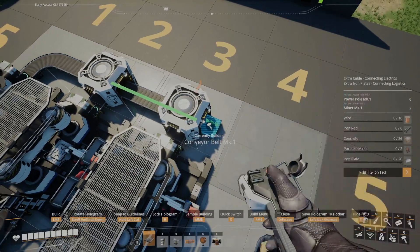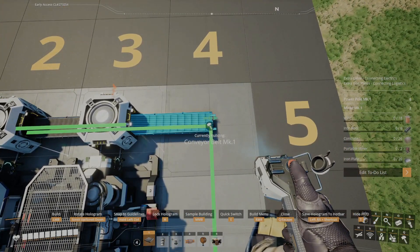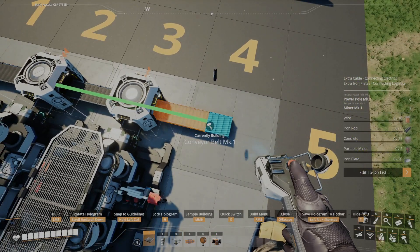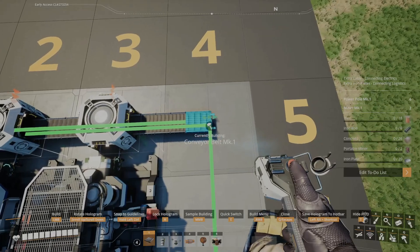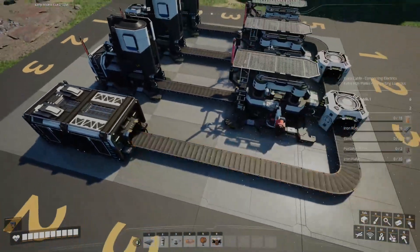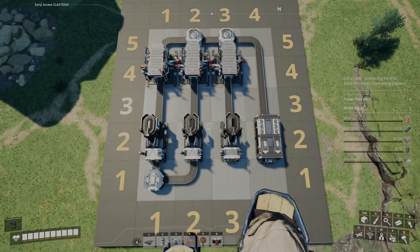From here, go ahead and grab your conveyor belt. Connect it to the merger, come to the center of this top right foundation piece, go two points to the left and place it there. Then connect to that conveyor belt, come to the center, run it straight down and into your storage. At this point you should have something that looks a little bit like this.